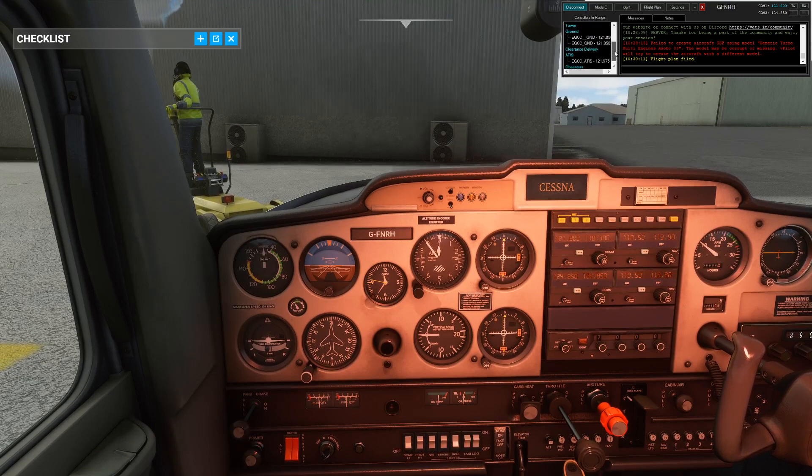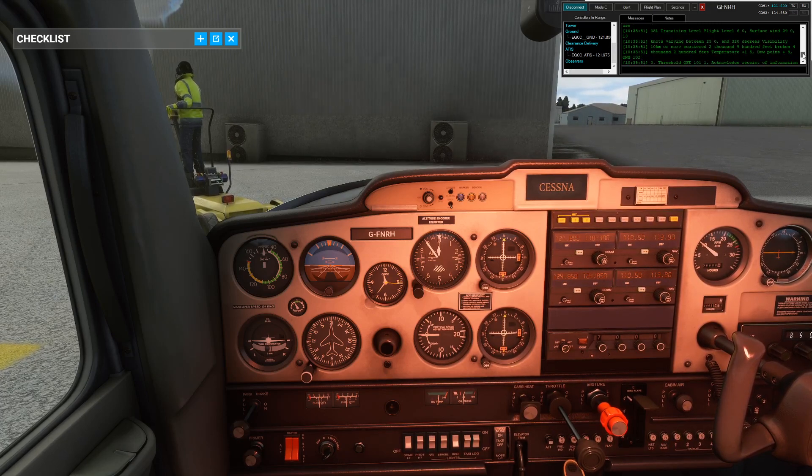I'm going to go over to AGC ATIS, double click on that and have a look. It's giving us Manchester Airport as the nearest controlled airport — they're using 05 left, surface wind 290 at 30 knots, visibility 10 km, QFE 1011, QNH 1020.